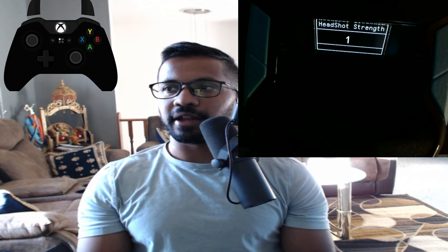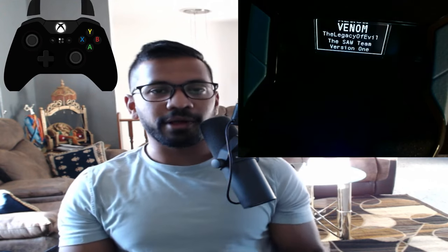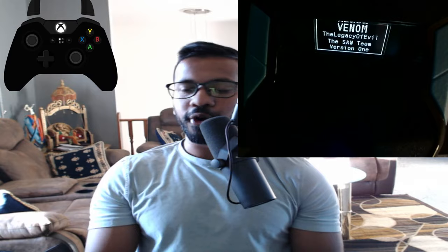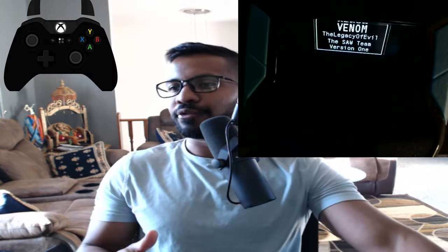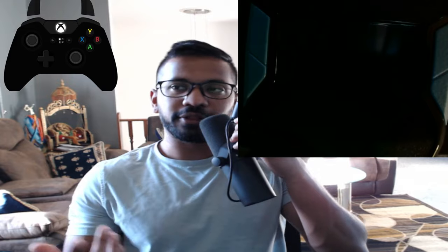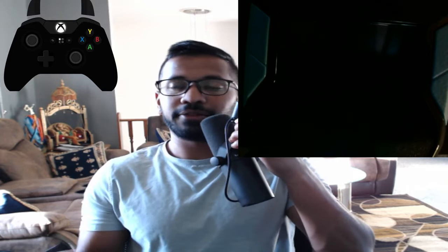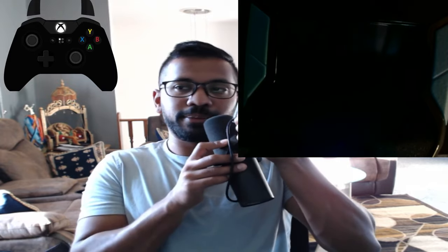And then finally we've got the headshot aim assist. In here you've got strength and hold time, so you can increase the strength. It's not really going to look like it's doing much until you're playing and utilizing it in game. I hope you enjoyed this video — catch you on the next one, Panda Gang. Stay tuned for all the script setup videos; there are a bunch of free scripts on the Google Doc and I do setup videos on them pretty much once a week. Catch you on the next one — peace and love, Panda Gang.